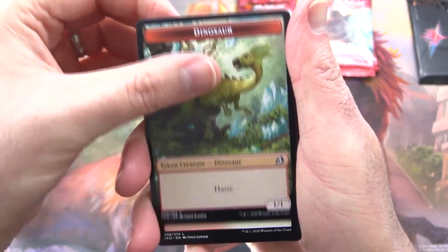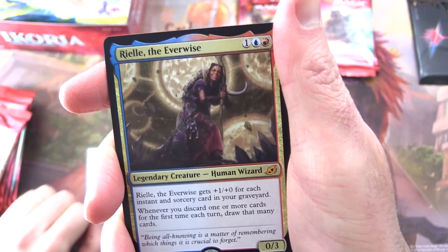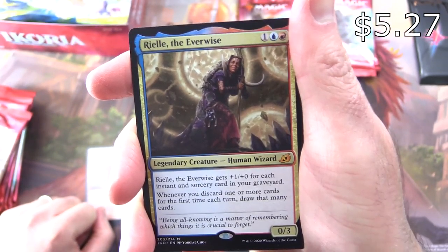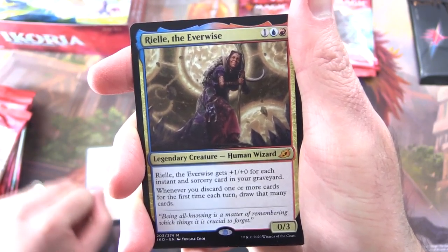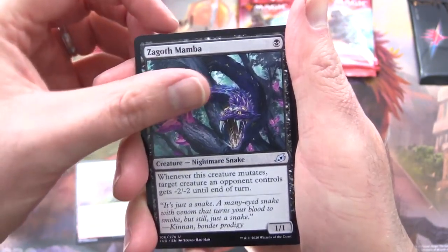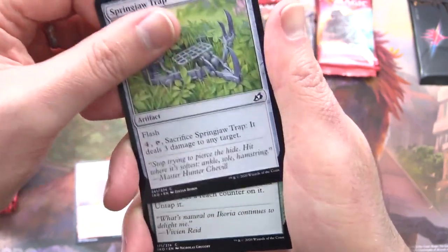Starting off here we have a dinosaur token, Windscarred Crag, and a mythic right off the bat. Nice one — Ryo the Everwise. A legendary human wizard, zero three for three. He gets plus one plus zero for each instant and sorcery card in your graveyard. Whenever you discard one or more cards for the first time each turn, draw that many cards. Uncommons: Zagoth Mamba, Mystic Sub-Duel, Portcube Parrot, and a common Springjaw Trap.